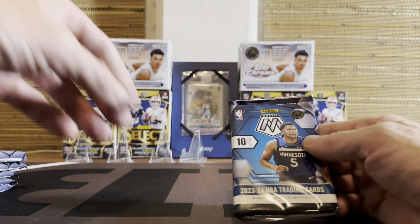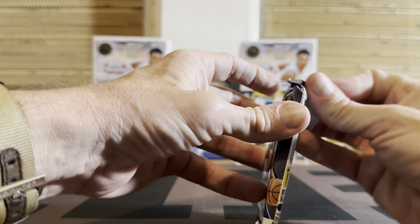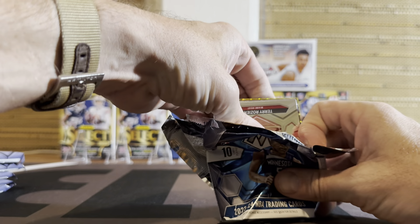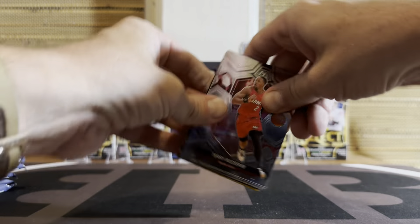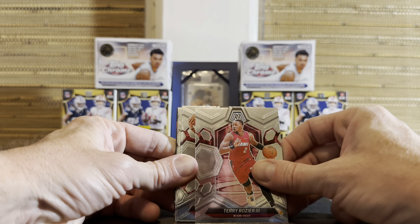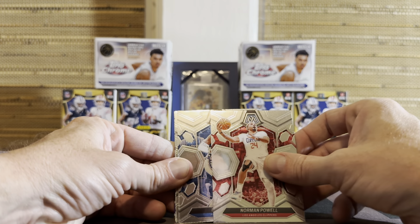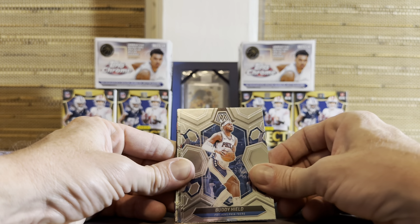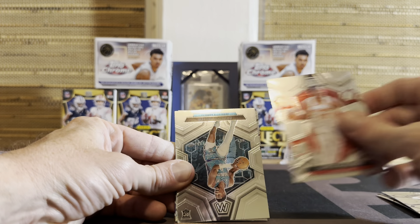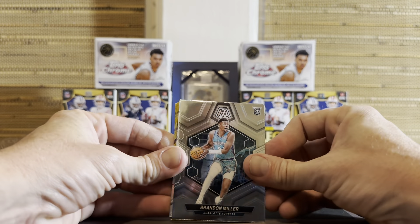Mosaic mega — card gods be with us, Wemby gods be with us. Whoa, that looks kind of gold. There are autos in here, numbered cards, any and all Wembys. It's probably a yellow, not gold — jeez, that freaked me out. Let me know if you have ripped any of this stuff and if you got any heat in yours, because I have not yet.